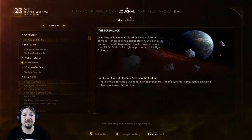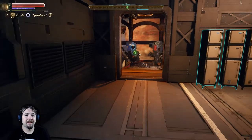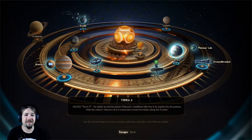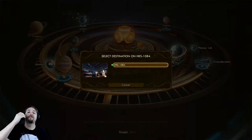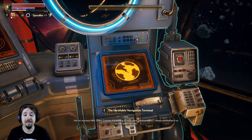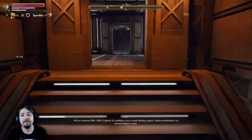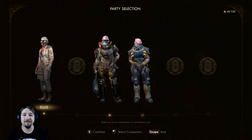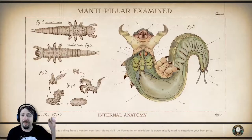We are going to go to the ice palace now - that's our next mission. And then Byzantium, I guess, is next after that. This is for Sublight, I believe, what we're doing now. We've reached HRS-1084, Captain. It's emitting a very weak docking signal. I don't know how hostile it is out here. We'll take Neoka and Ellie again.